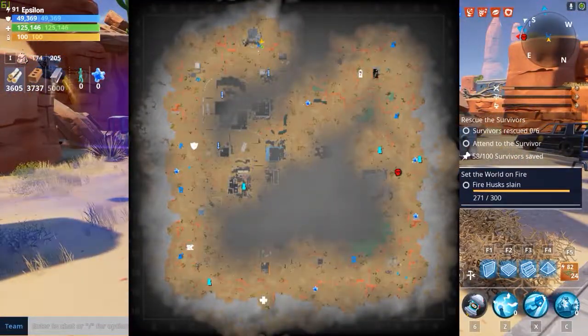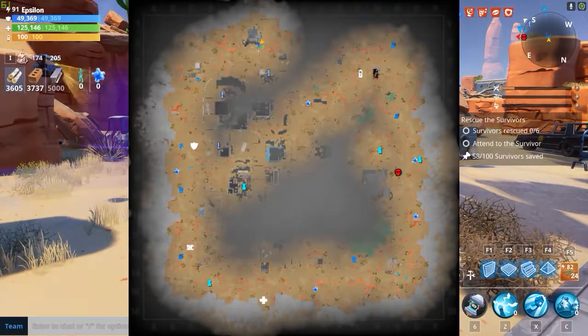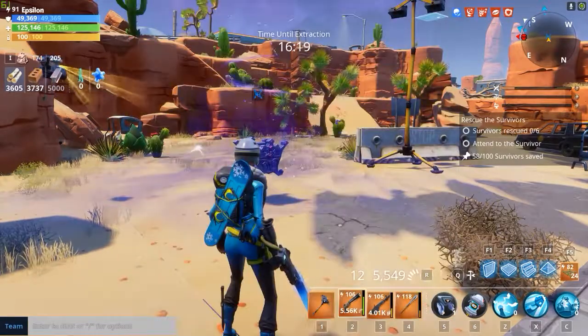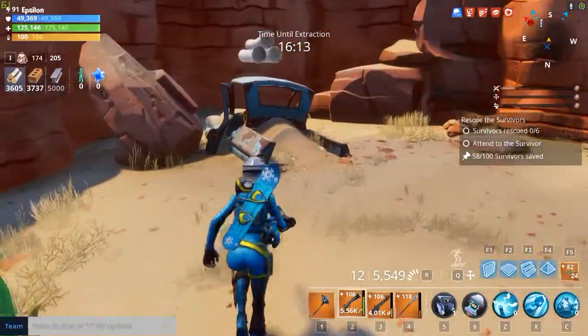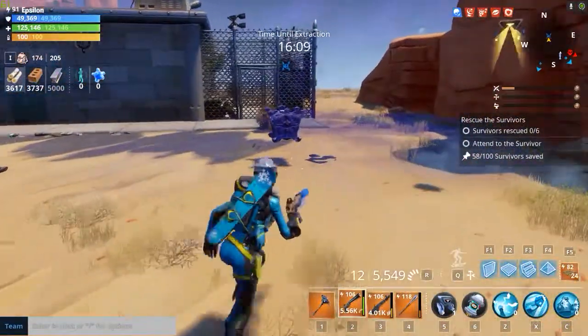Worth mentioning that there can actually be two storm chests that pop up on the map. I didn't find two this time, but keep that in mind. If you find a storm chest early on you can stick around and look for another. I'd normally just recommend finding one and leaving - the only time I'd stay and look for a second is if I can actually see it from the first.